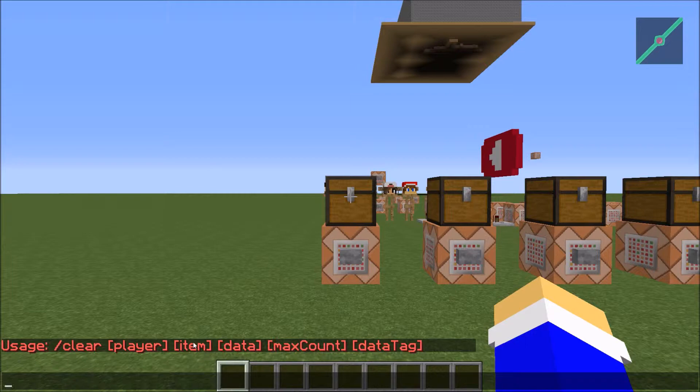Then we have the item — I'm in 1.8, so I'm going to be using the 1.8 item IDs. Then data, which is the block data or item data. Then your max count, which can be zero if you want to take zero, or you can have 16 or 32 or however many you want to take from them. And then data tag, which is your NBT tag or anything descriptive about that item that you want to take.